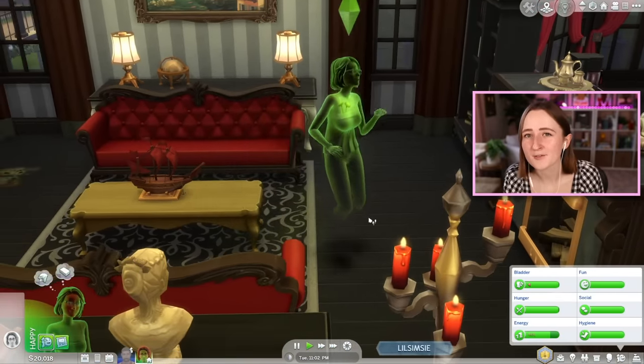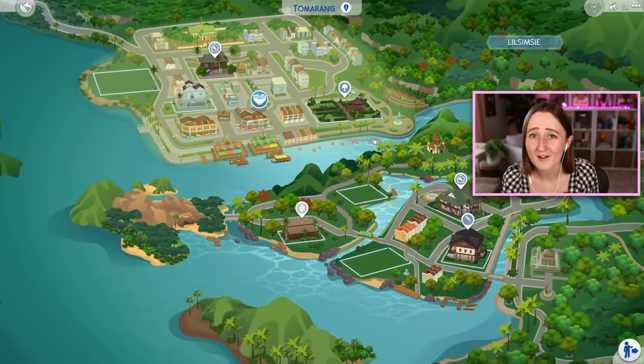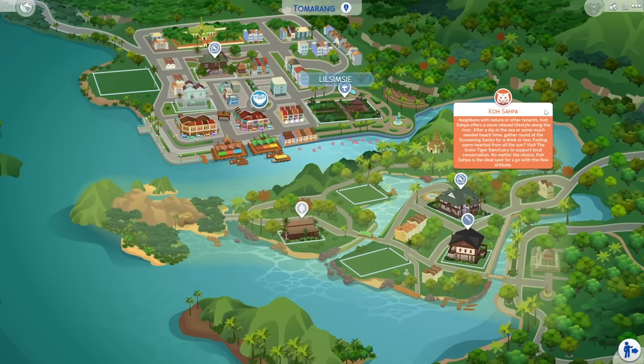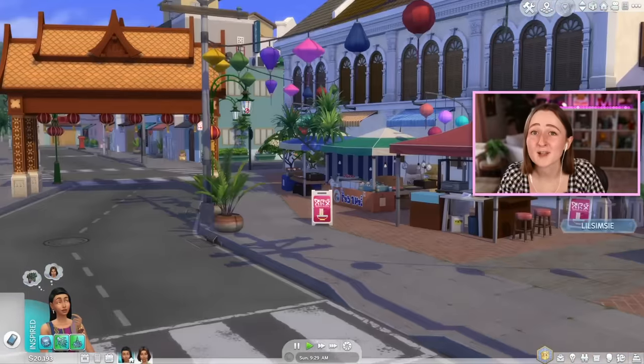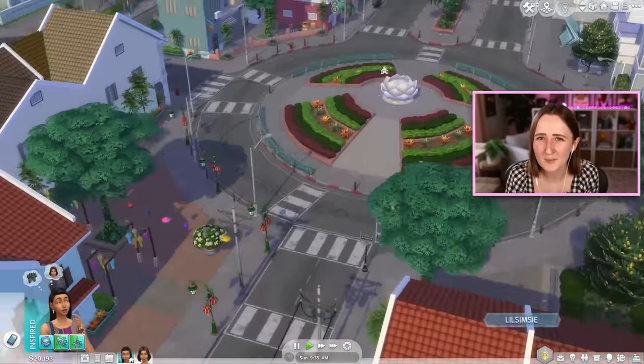I really hate to say this, but I think the biggest disappointment for me out of the entire pack was the world. It's such a shame because I was so excited about a new Southeast Asian-inspired area, and there was so much potential, but it just really didn't meet my expectations. The new world is called Tomerang, and first and foremost, I want to make it very clear that this place is stunning — it is a beautiful world, and there's a lot I do like about it. It's just not really what I was expecting.